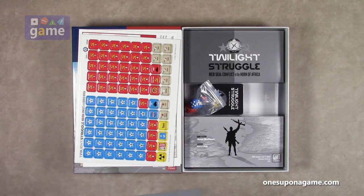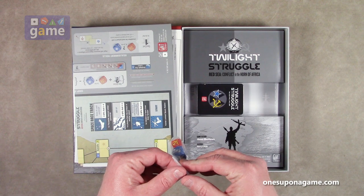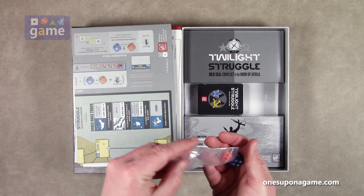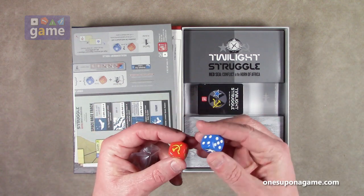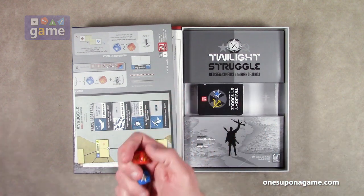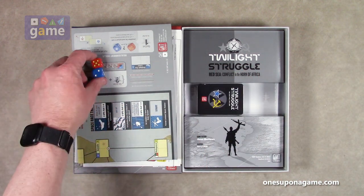There's the board. Then we've got two dice — they're just pretty big dice, a little bit bigger than I remember from Twilight Struggle, but maybe I'm misremembering. We have a red and a blue, of course, with the star and the hammer and sickle. Let's see if they work — who's going to win? Soviet Union won five to two. Didn't go into extra innings.